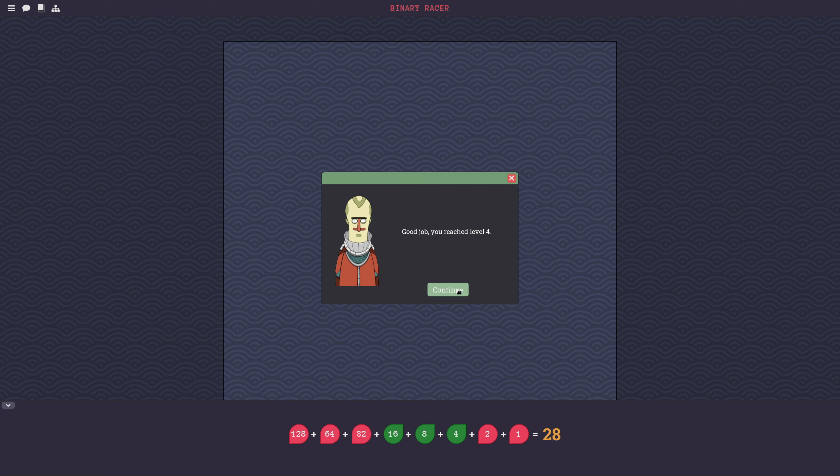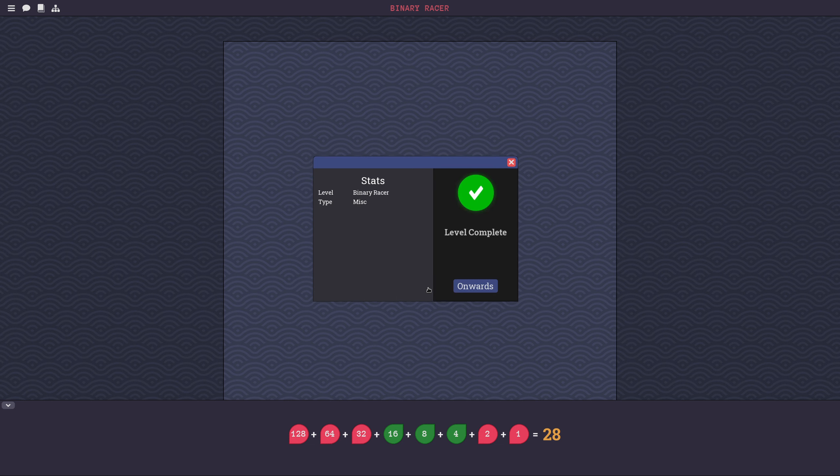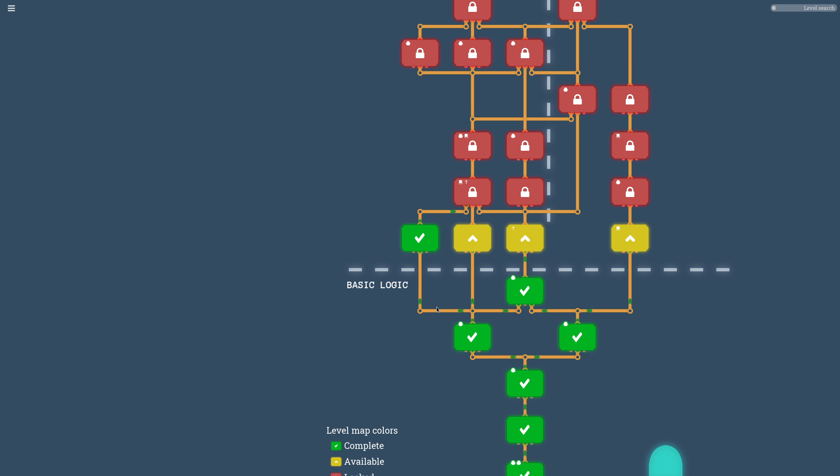I made level 28 — wait, actually 18, off by 10. Recap: there's exactly one way to write each number in binary, and the value of each digit is always double the previous. That is a very basic fact about binary representations, which I am thankfully aware of.